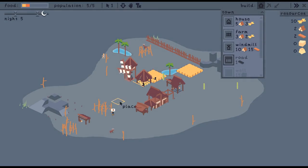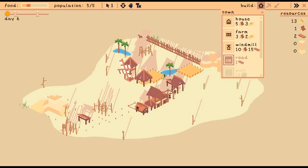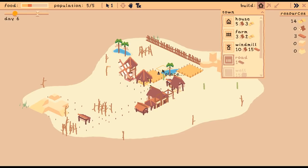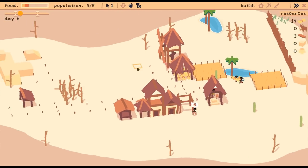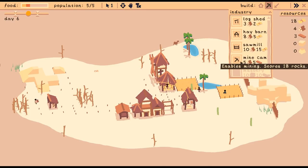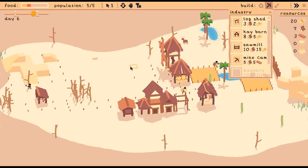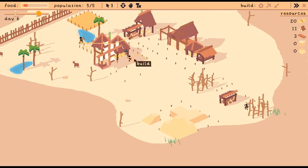Roads make walking faster — we want one over here. There are two skeletons out there. When nighttime hits, which is almost here, we're going to have to shoot those guys. We're a little low on bread. Are we baking? I think we might need a second baker.